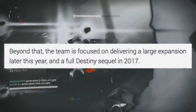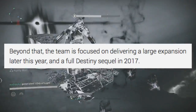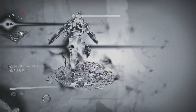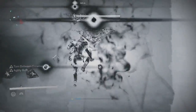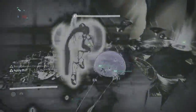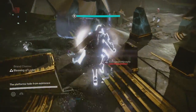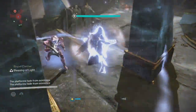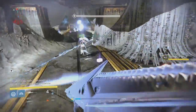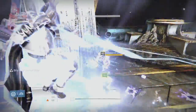The next piece of content is going to be a large expansion coming out later this year, probably similar in size to The Taken King. I'm guessing it's going to come out around fall — probably September, since that's the month they like to drop their big pieces of content. That expansion is probably going to include a new raid, more strikes, story missions, all that stuff, and more PvP content.